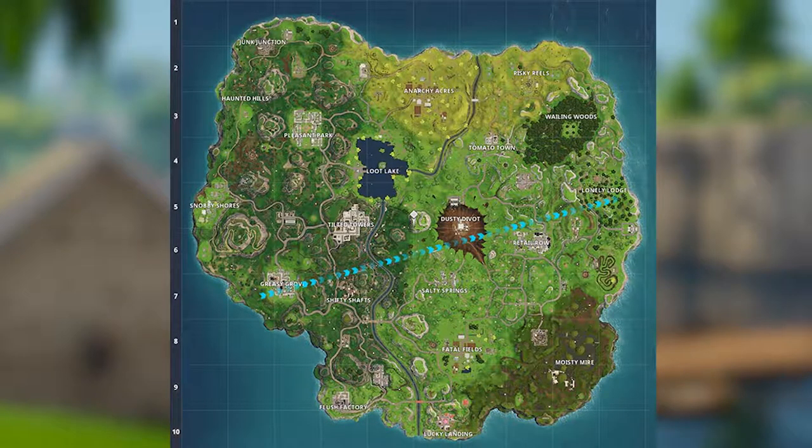The intermediate category has a bit more risk to it, but it carries decent loot as well. These spots consist of Pleasant Park, Anarchy Acres, Greasy Grove, Retail Row, Shifty Shaft, Salty Springs, Fatal Fields, and Lucky Landing, with the exception of Tomato Town.